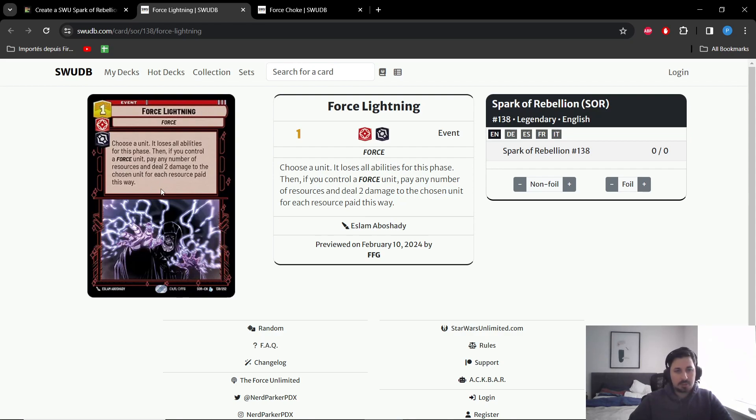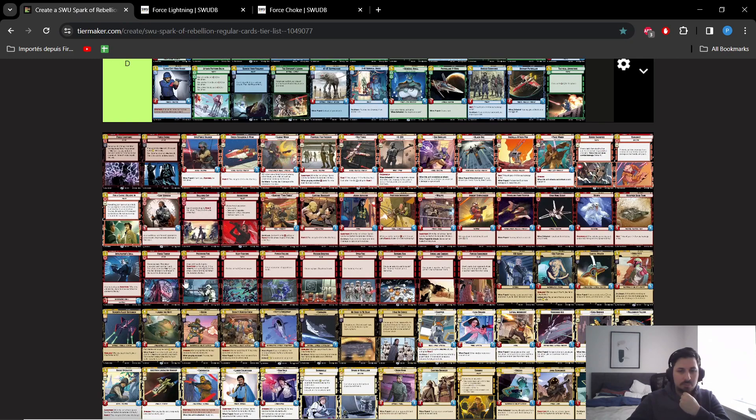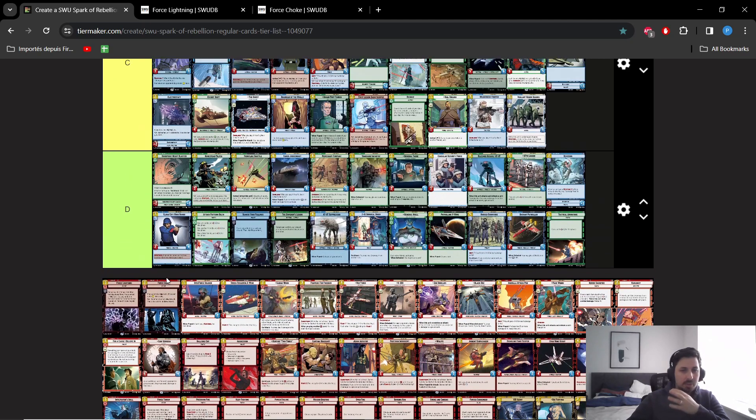Next we got Force Lightning — the newest card on this list that has been spoiled. It is a very powerful Force payoff. It's very flexible, and if you have a Force unit it just deals tons of damage to a unit for a relatively cheap price. The Silence effect on the card is very situational, so I don't think the card is worth playing outside of a dedicated Force deck. But if you have that dedicated Force deck, it's a very powerful card — very similar to Force Throw in the sense that it shines in a dedicated Force deck.